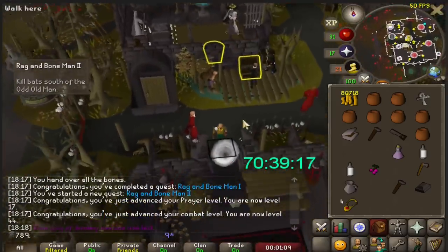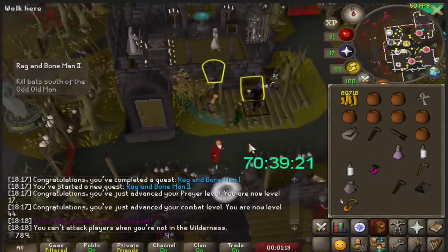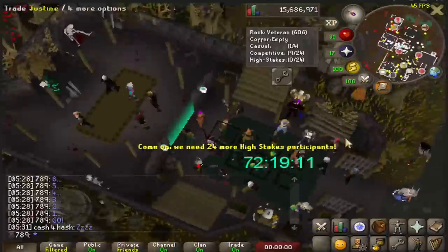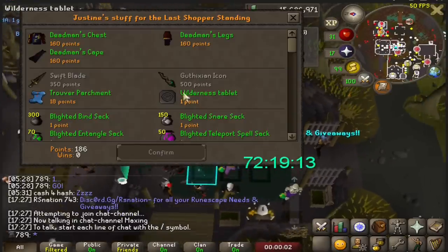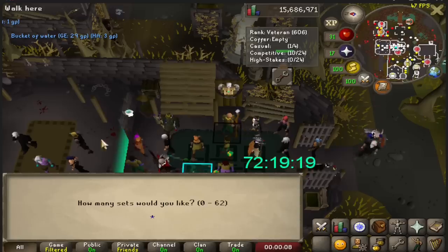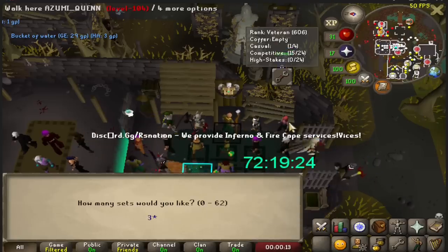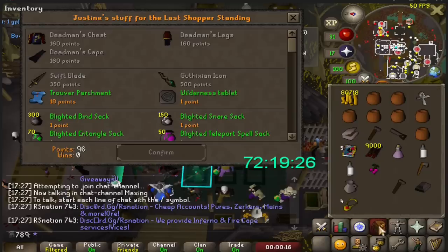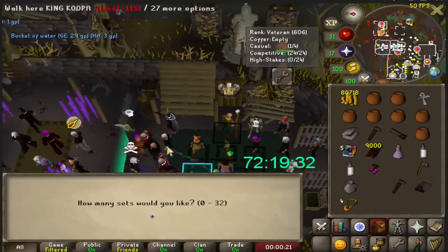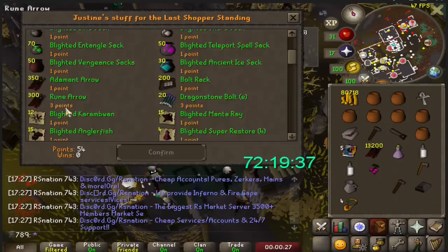Teleporting back to Ferox with only 80k coins to my name — as an Iron Man who isn't allowed to trade anyone else and makes all his gold pieces himself — it was time for me to make some bread. I did some Last Man Standing, which is a PvP minigame that anybody with 750 total and 30 quest points can enter. Here, we kill some players and get points which can be used in a shop to buy rune arrows for GP. This normally would not be worth it at all compared to blackjacking. However, for the sake of the speedrun, due to my amazing PvP skills and help from friends, I found this method to be just barely worth it.